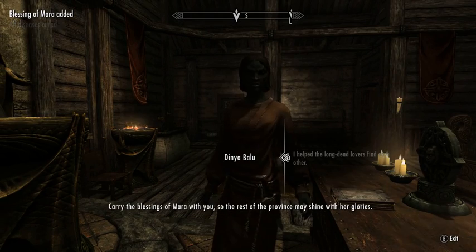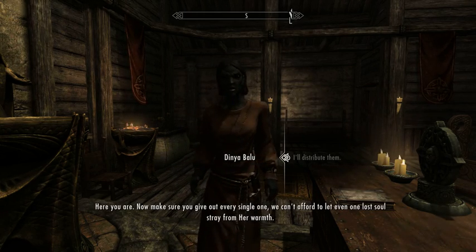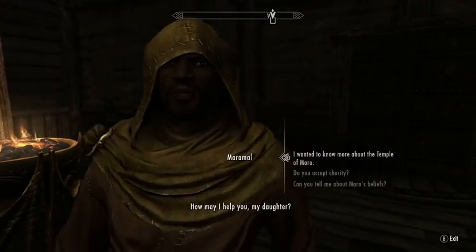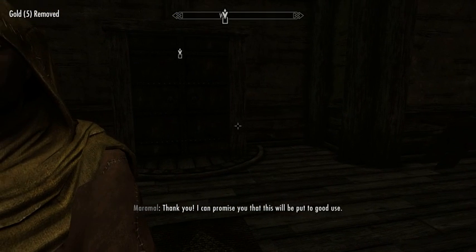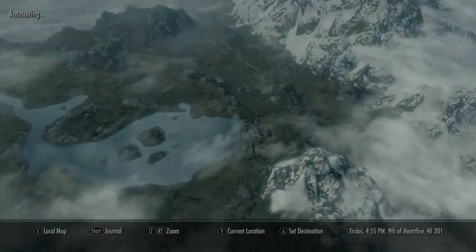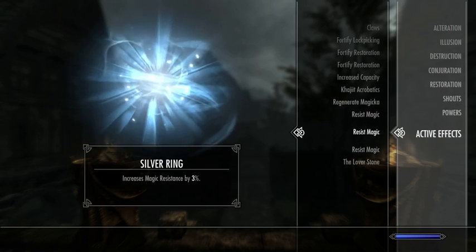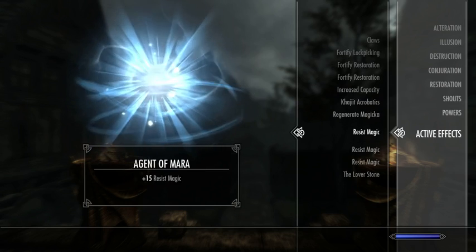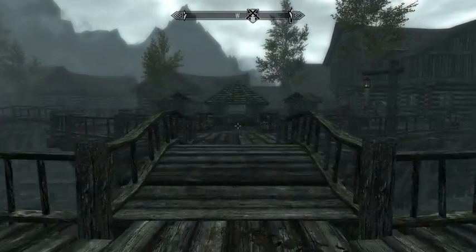So we can apparently irritate people with Mara's religious literature. Now I think we have that permanent buff — let's double check. Under magic, active effects — agent of Morrow, plus 15 resist magic. That's very useful in improving your survivability.